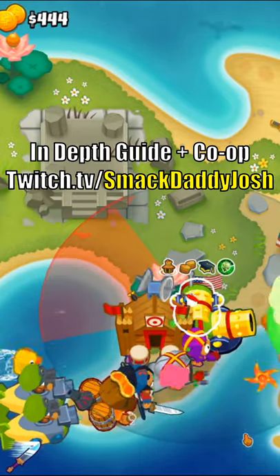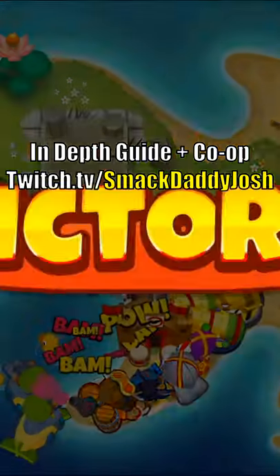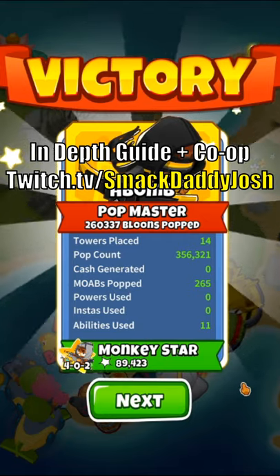Next, we'll get the Alch to a 401 and get another 204 Bomb Shooter. And finally, we'll place down two 130 Mob Maulers set to Strong to help with round 80, and that'll be more than enough to beat Lotus Island in half-cash.